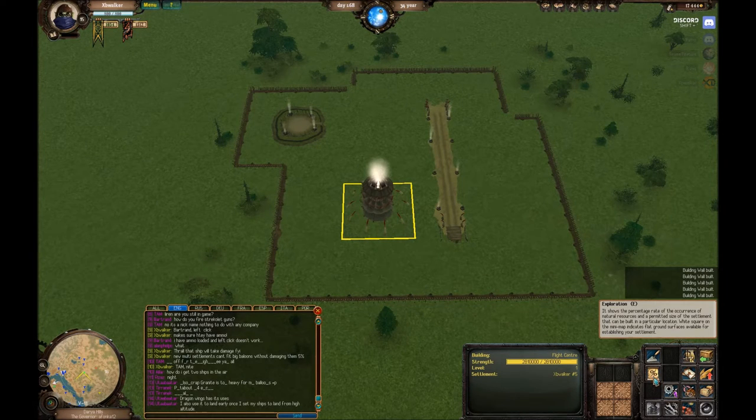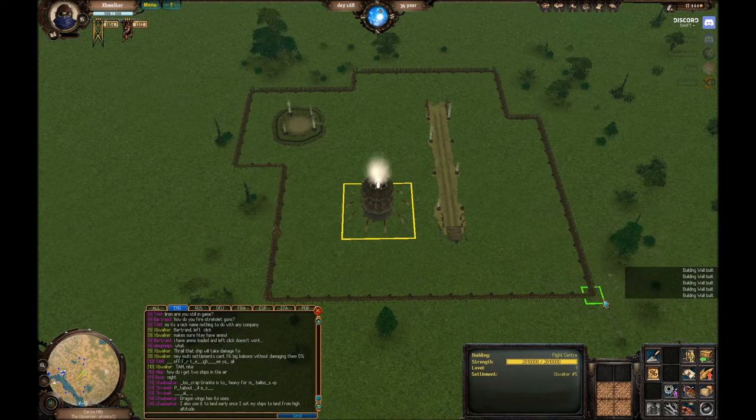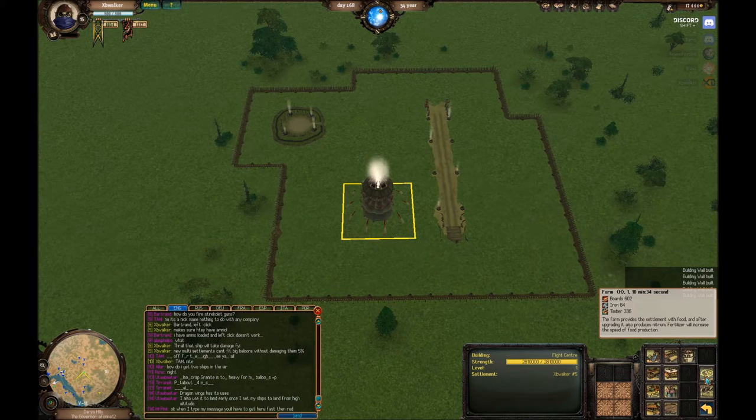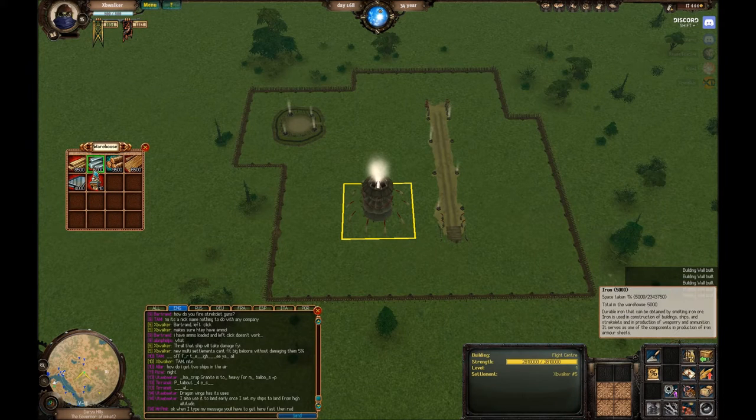So we are going to go to exploration from our flight center. Just to recap, we've got 82% timber, 16% food, and nothing but crap for the rest. So we can make food, and most importantly we can make timber. First of all, let's get our farm down - it costs 602 boards, 84 iron, 336 timber with my particular skills. We have lots of those, and we're good.